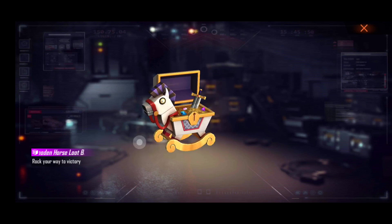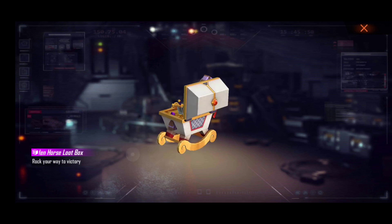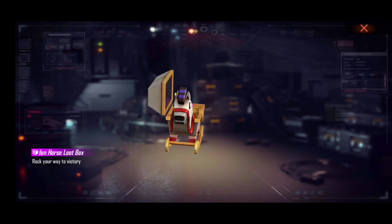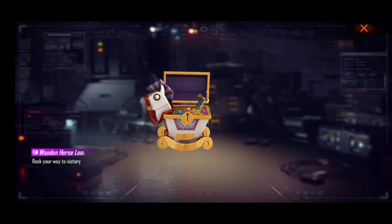We have a death loot box. We have made a death loot box. So we can tell this is an arm, so there is no effect. This is a death loot box, so this is one of the 10 diamonds, so we have a reward.